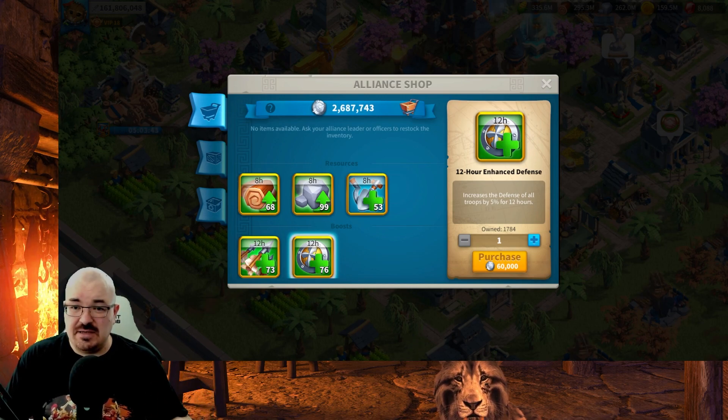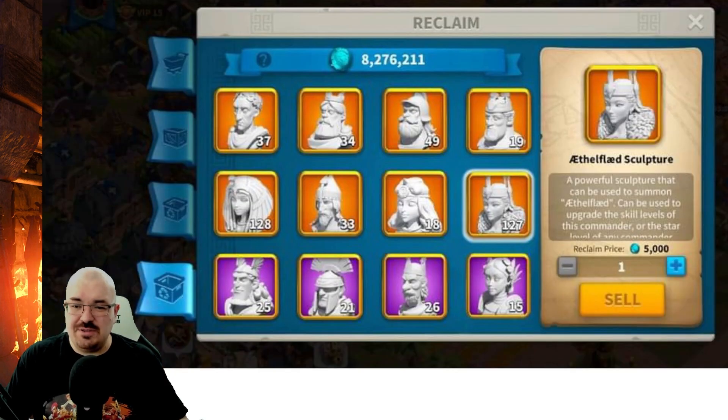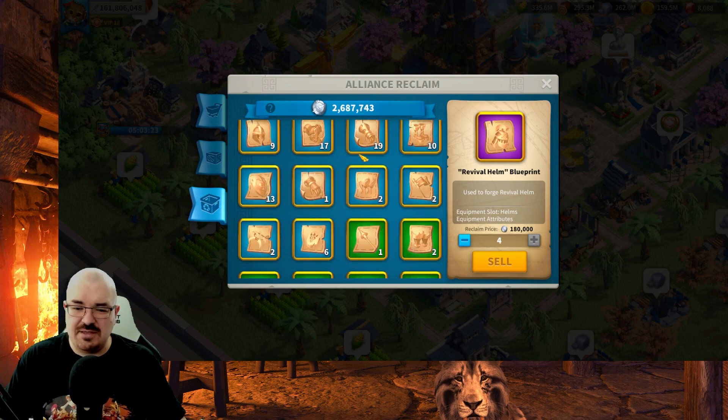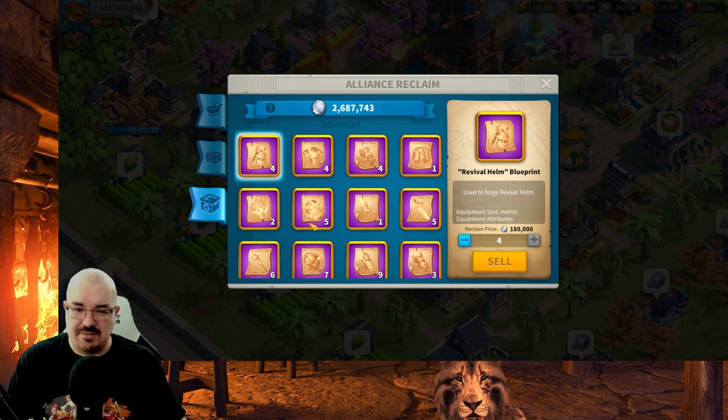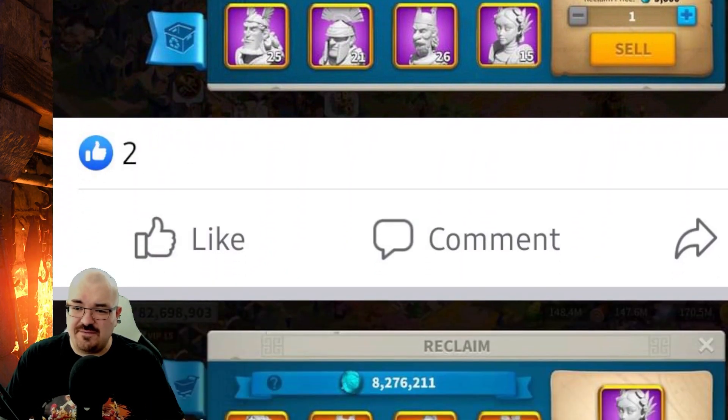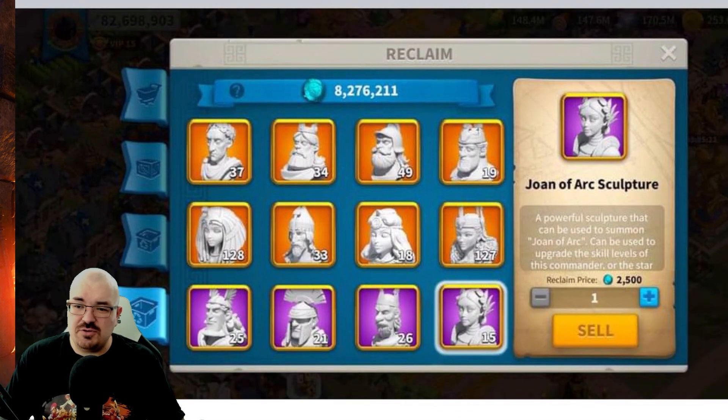As of right now, when you look at the alliance shop, this is a real image from the game — we only have three options. But on this leaked image, you have a fourth option with the same recycling icon that you have on the other things. On this picture you have an extra recycling option with an extra type of coin which is kind of bluish on the top, so it's not silver like our current recycling currency.